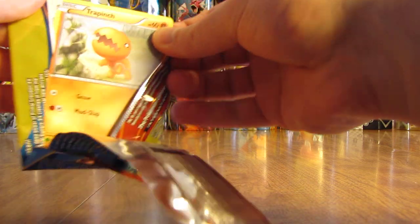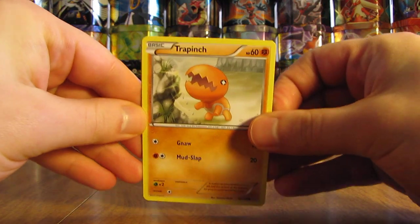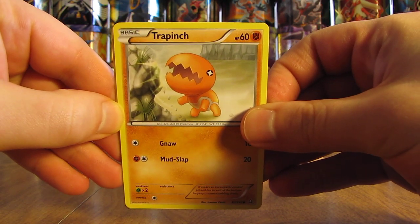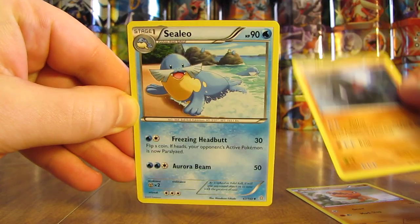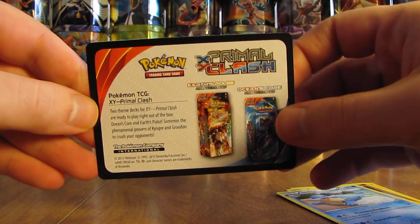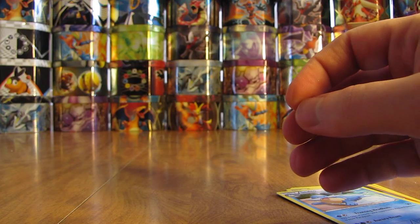I know a friend of mine has bought several of these Dollar Tree packs and was able to get an ultra rare or two. So the first card in the first pack is Trapinch, there's a Nosepass and a Sealeo — two commons and an uncommon.